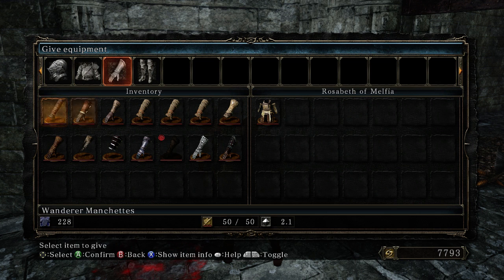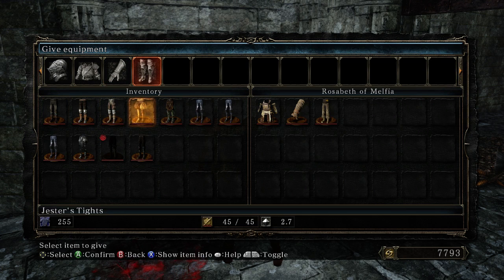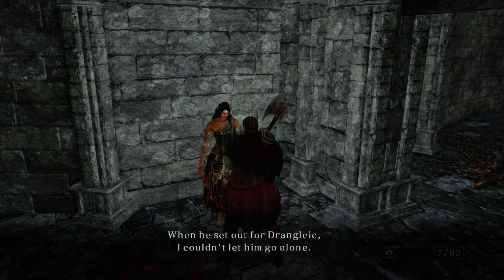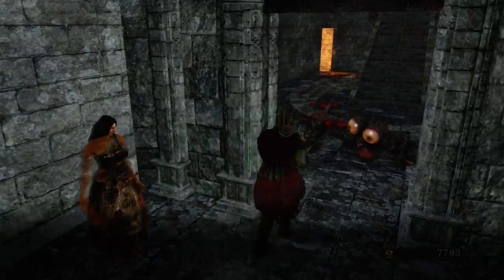Usually the brigand set is something that I'm never going to use, so I can just toss that her way. Just some sort of clothes, there we go. And just talk to her a little bit more, and she will head back to Majula and be her friendly little merchant for all time.